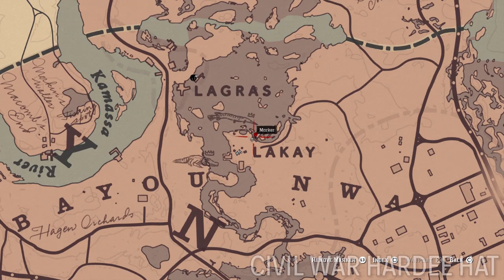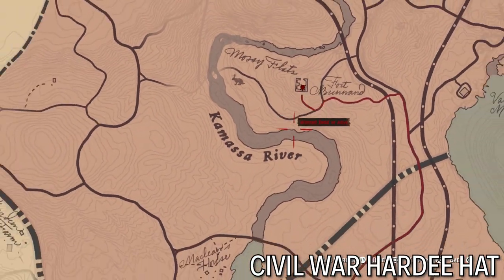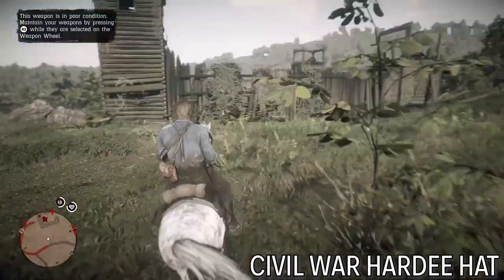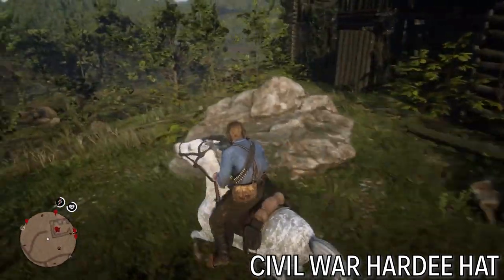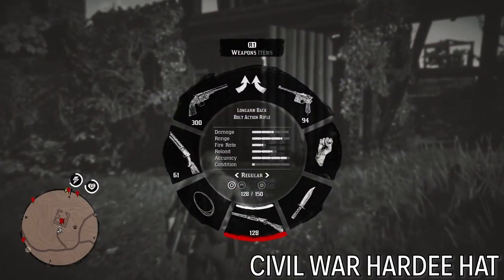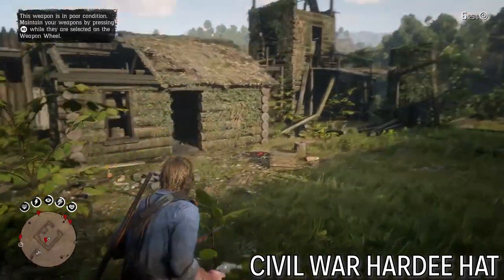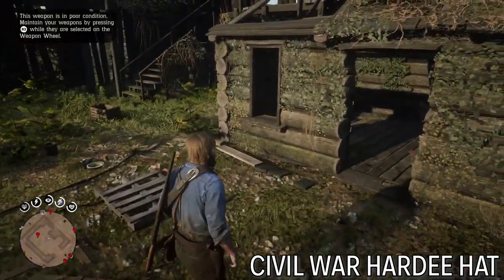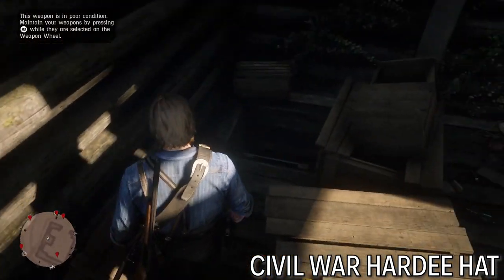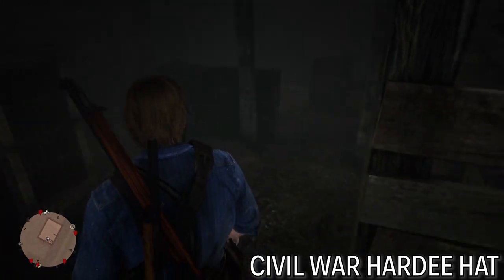Next one I'm going to get is the Civil War Hardy Hat. That's way up north — it's southwest from the Van Horde trading post and directly west of the Van Horde mansion, inside this old abandoned fort. This is one of the easier ones to find just because it's such a notable landmark. I'm going to go into the basement — it's a little hard to tell there even is a basement until you poke around. The actual hat is just in some random corner down here, not put anywhere prominent whatsoever.